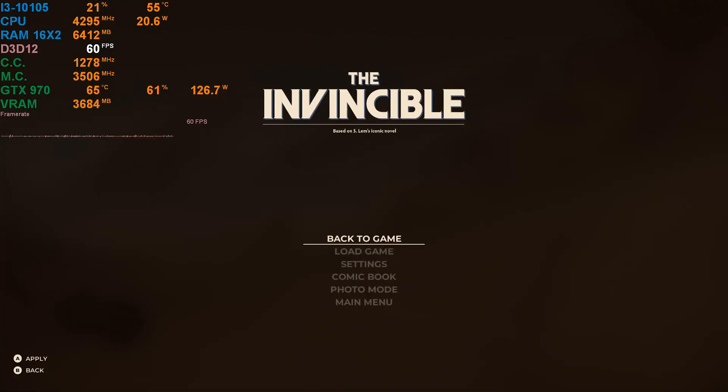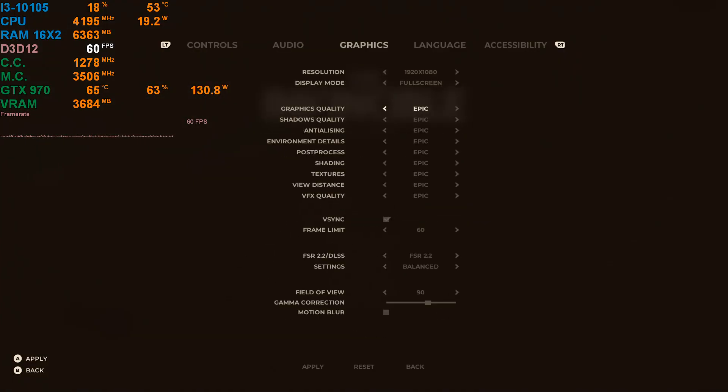The game started me off at 1080p on Epic settings — that's what it defaulted to — with FSR 2.2 at balanced, and it seems able to maintain 60 fps, but the textures aren't loading in. So we're going to drop that down to medium and hope those textures load in. I'm also going to turn off FSR — I don't think we need it.